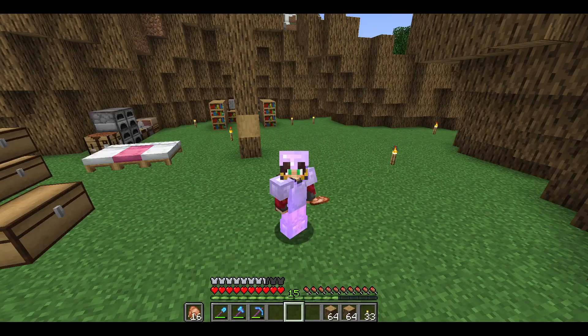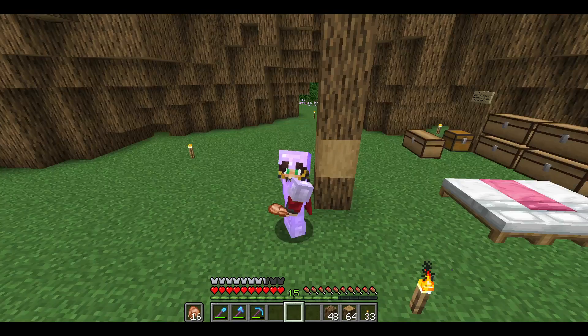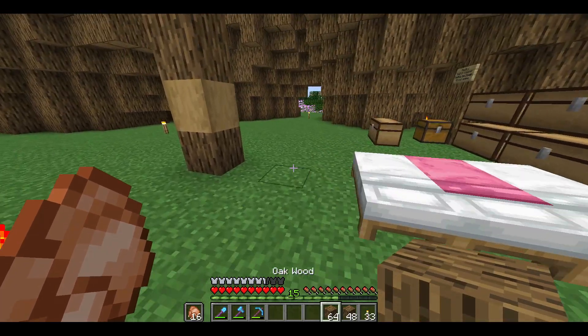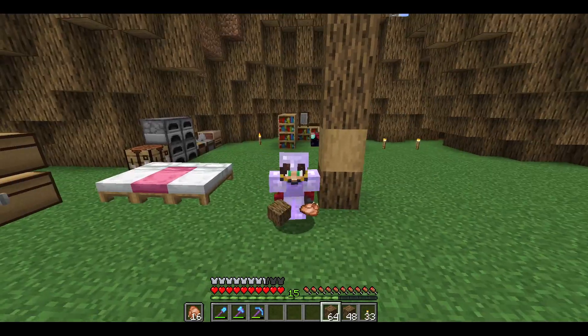I wish I knew about this earlier. So when you're making the bar block from Minecraft, I put it in a stack and only got 48 out. But if I go over to the woodcutter and place it in, I could get a full stack. I've been doing it all wrong this whole time.